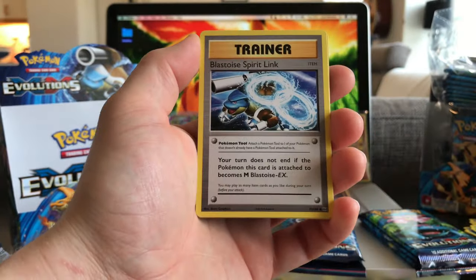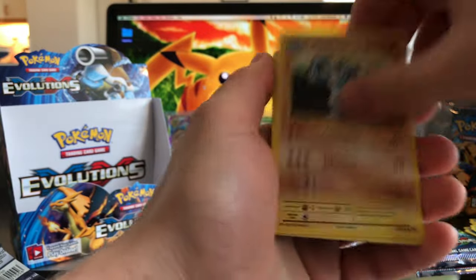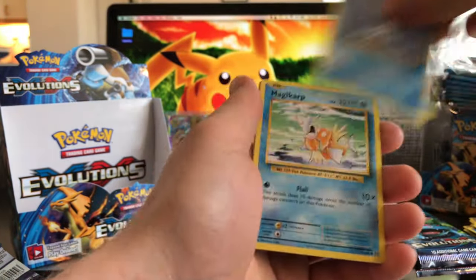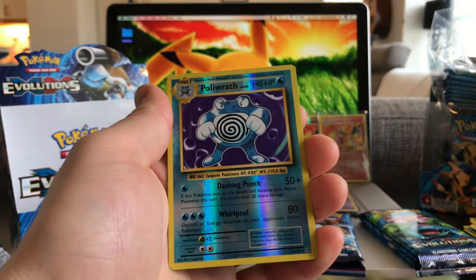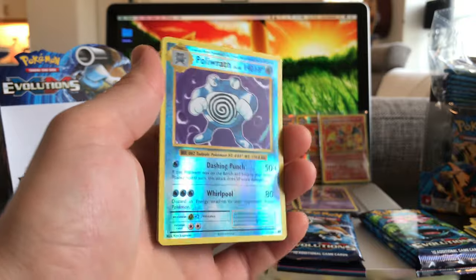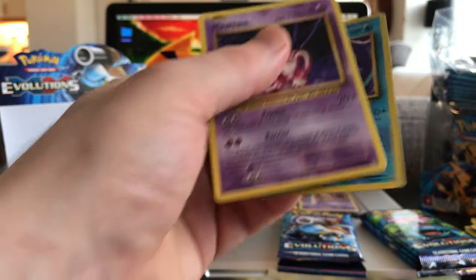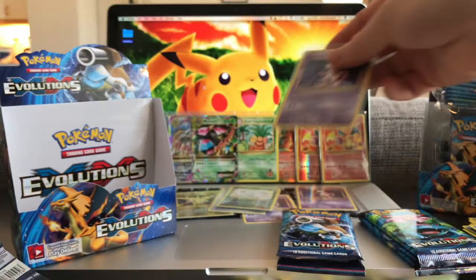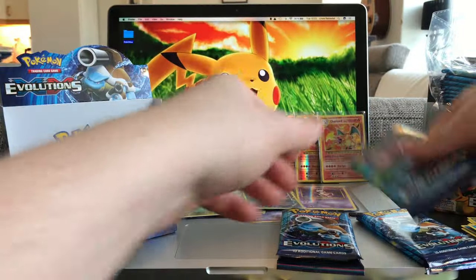Voltorb, Tangela, Poliwag, Steel, Magikarp — a Reverse Hollow Poliwrath! I got the same one but the regular Hollow, and another Mewtwo. We have so many Mewtwo — if anyone wants a Mewtwo, guys, just hit me up and I'll hook you up with one.